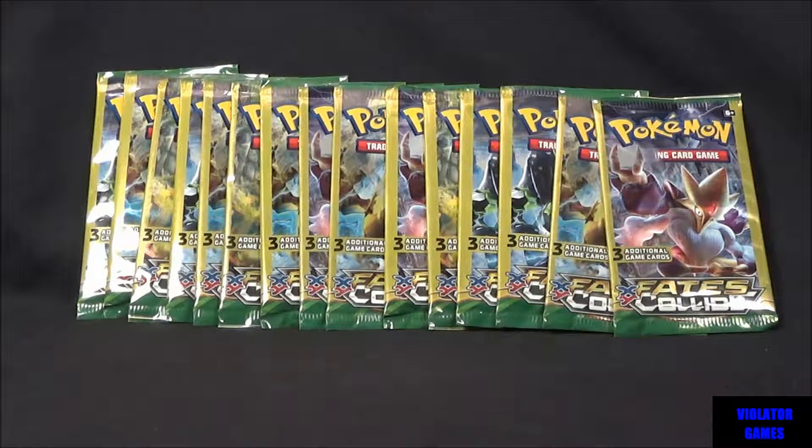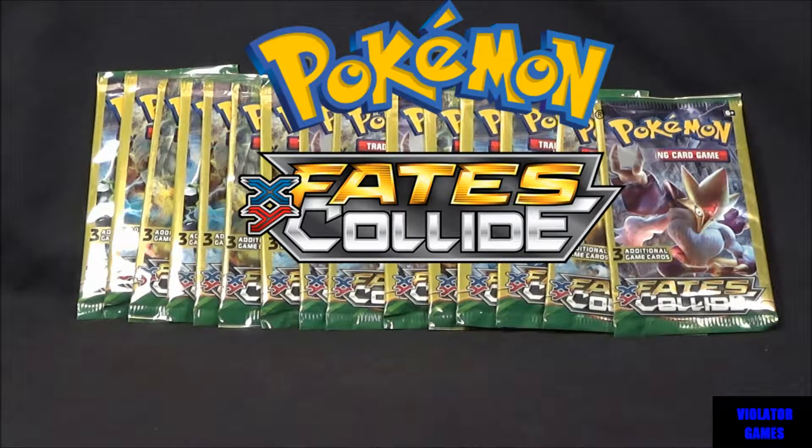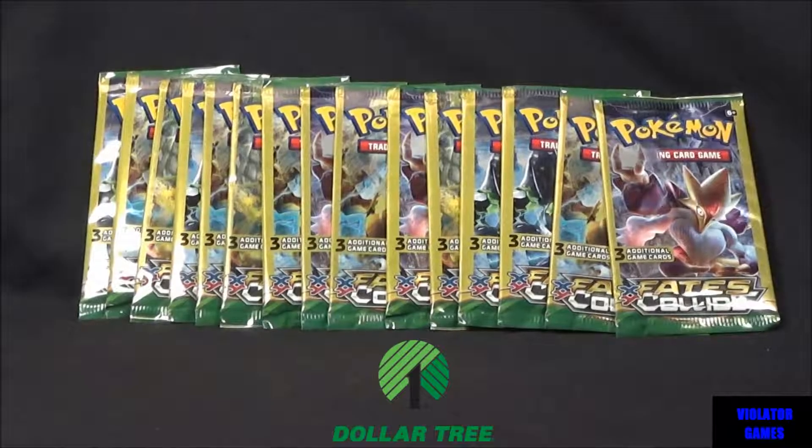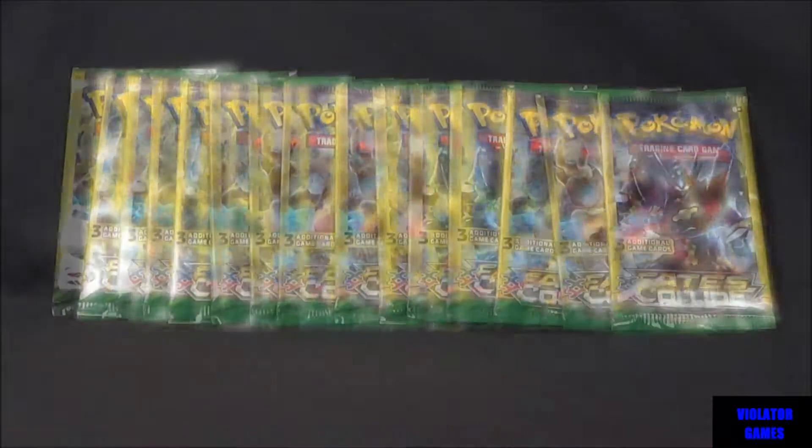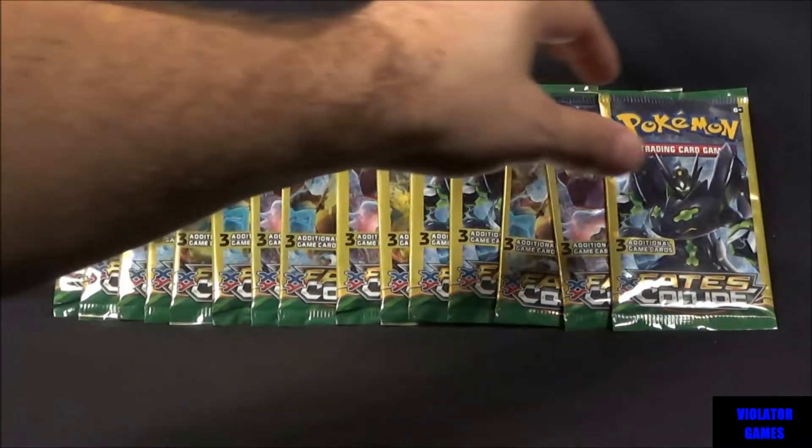Hi, this is Jason from Feiler Games, and today we're doing an unboxing unpacking video. We're taking a look at the Pokemon trading cards from Fates Collide — the booster packs you find at the Dollar Tree. There's three cards in each package, and we got 15 of the three-card packs. Let's get started.